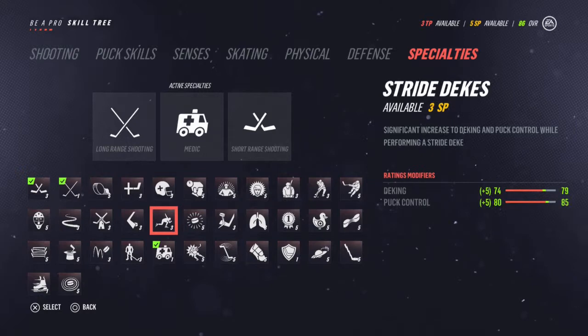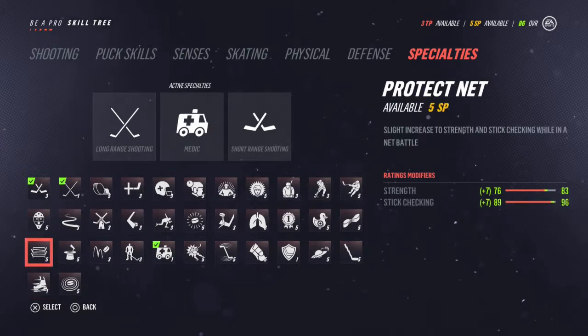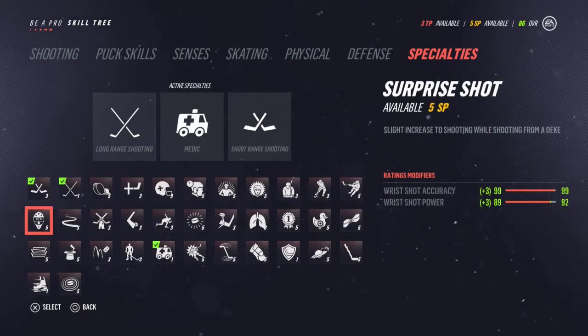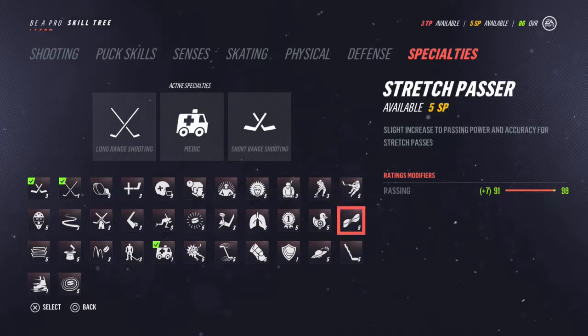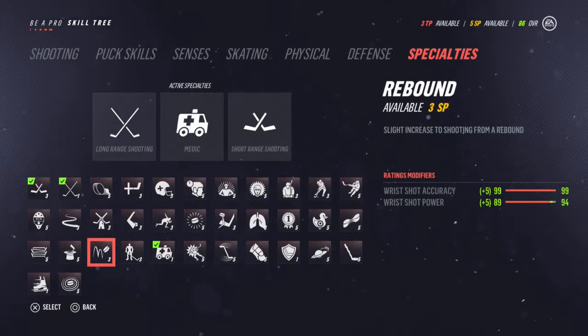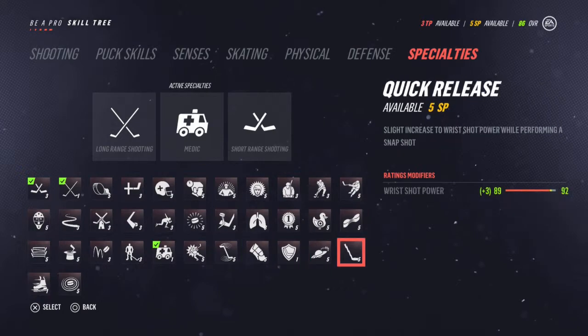Loose puck dekes — that's fancy. Breakaway magician. Backskating protect — it's just like a speed one. Surprise shot — nah, that's from deke. Clutch player — these are very time specific. Backhand master. Does any of these look like an obvious speed boost? Open ice hitter — that seems good too. Alright, we're spending too much time on this. Let's go with quick release.